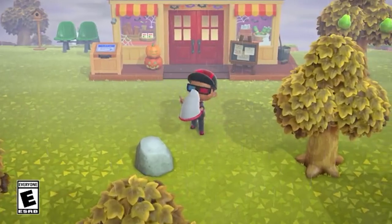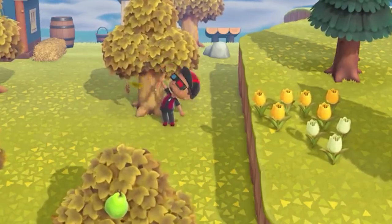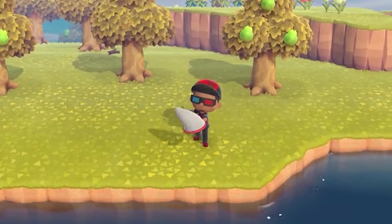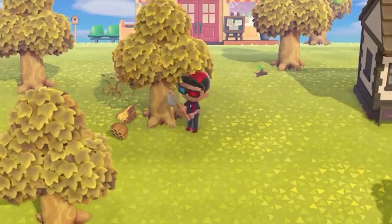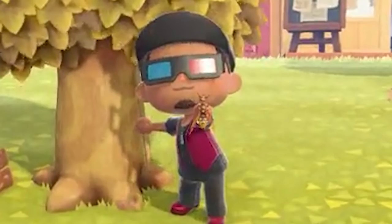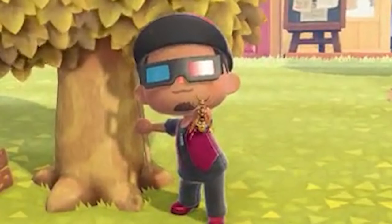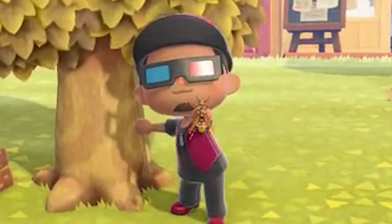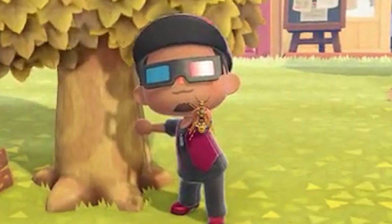One thing to note is we see a villager actually wearing a goatee. We didn't see an option for facial hair in the character creation. In previous games, facial options were considered accessories you had to find or purchase. In this case, we see the villager wearing glasses as well as a goatee — there is a possibility those 3D glasses come along with that goatee as a combined accessory, but that feels oddly specific. So perhaps there is a way to actually have facial hair; we just haven't seen it yet.